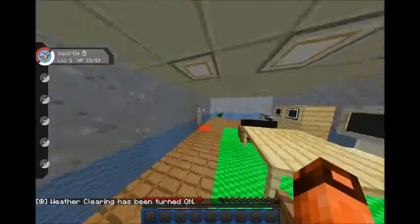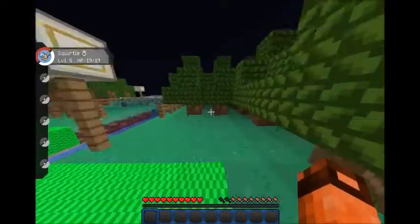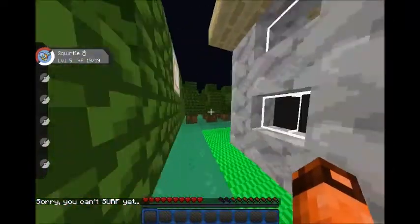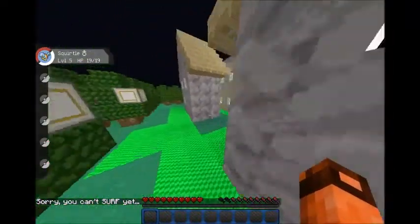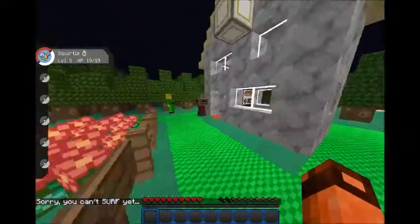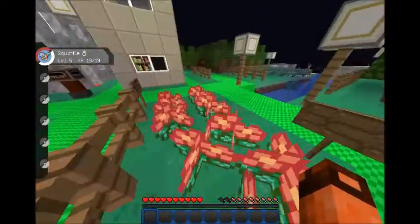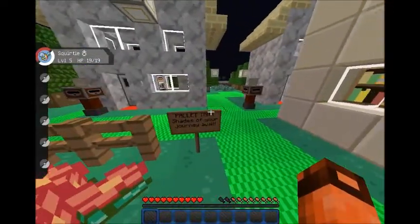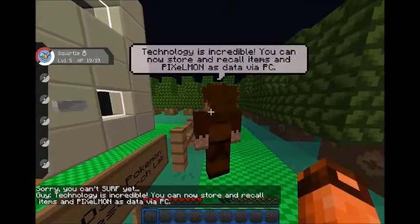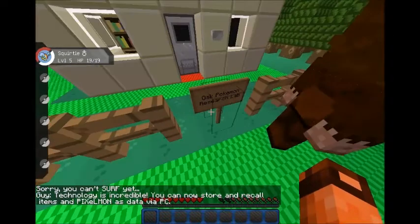Now I believe the first thing to do is go and talk to Professor Oak. As you can see on my left, I picked my Pokemon out of Squirtle, Bulbasaur, and Charmander — I picked Squirtle, he is my favourite. There's a Mailbox here — nothing in it. Palette Town! A random stranger tells me: 'Technology is incredible — you can now store and recall items and Pokemon data via PC.' Thank you.